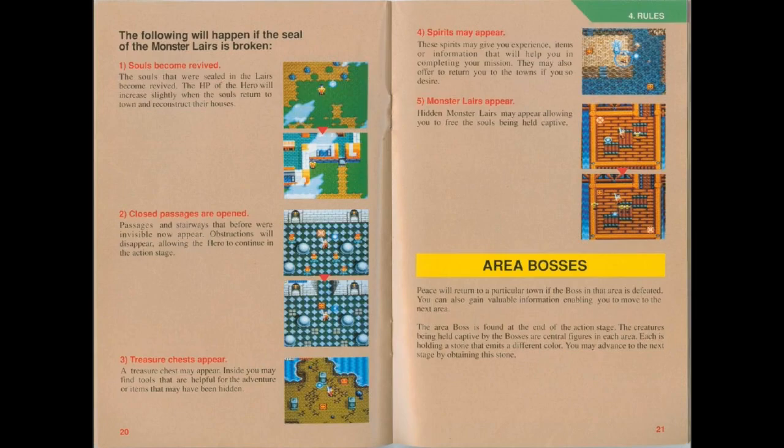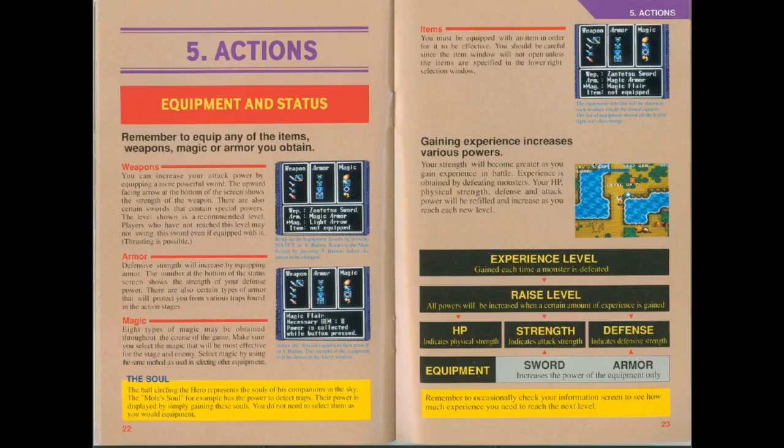The area boss will be a thing after you have done the thing, and you gotta beat the thing to do the thing. I don't know if I really need to explain this stuff - it's basic RPG things.